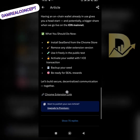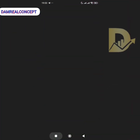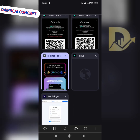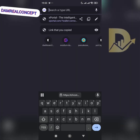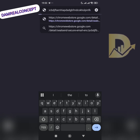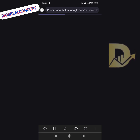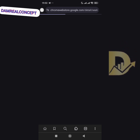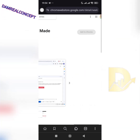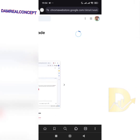First, go to your Mises browser. This is your Mises browser. You need to copy the extension link — I will drop the link in the description and in various groups. Search for the Sealer extension, then click on 'Add to browser'.